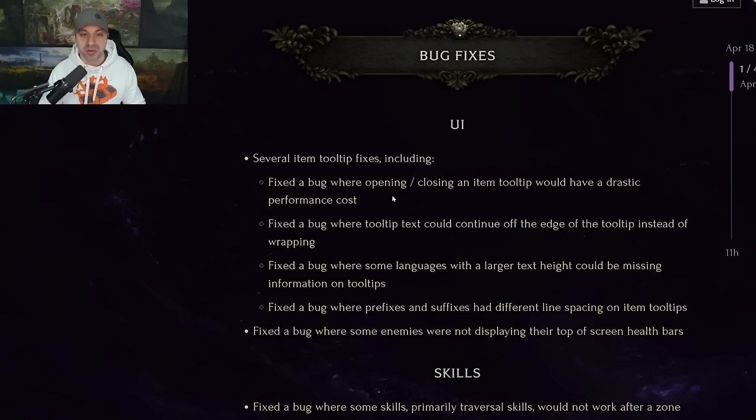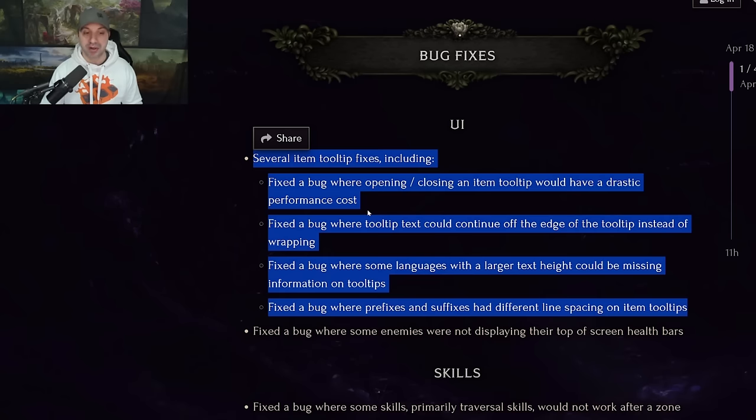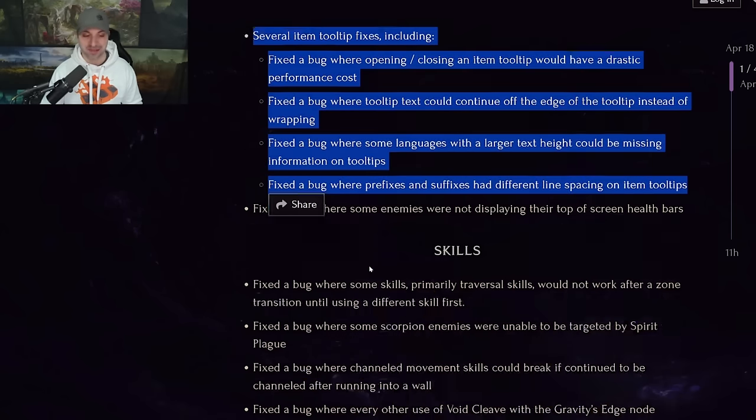Several item tooltips fixed, including the bug where opening or closing an item tooltip would have a drastic performance cost — that has been asked for a long time. Fixed the bug where tooltip text could continue off the edge of the tooltip instead of wrapping — that has also been asked for a long time. Fixed the bug where some languages with larger text height could be missing information on the tooltip, and the bug where prefixes and suffixes had different line spacing. Also fixed the bug where some enemies were not displaying their top health screen bars. The tooltip stuff has been asked for a very long time, so this is awesome.